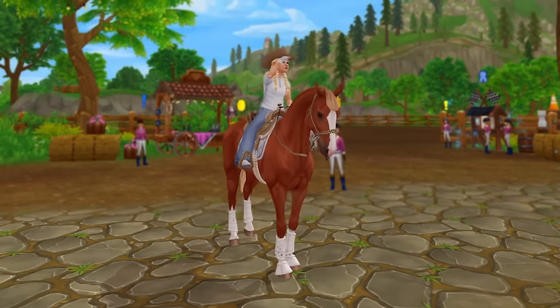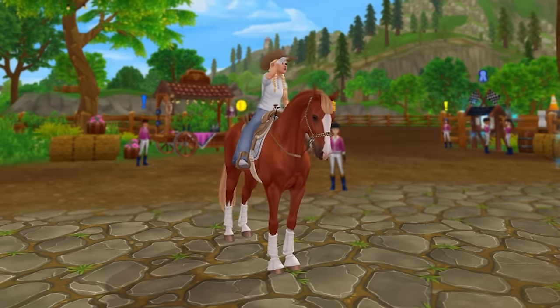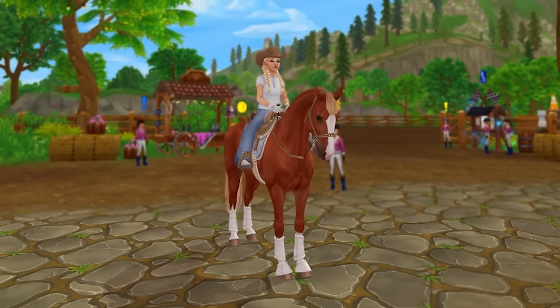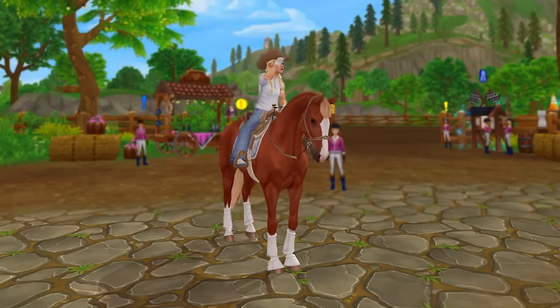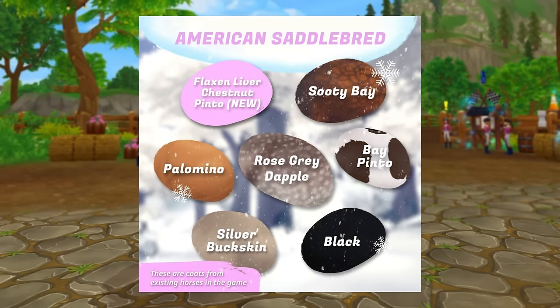The next brand new horse breed staying permanently, most likely released after the Equestrian Festival, is the American Saddlebred. Star Stable actually posted pictures of these horses 15 weeks ago, so we are expecting them soon. These are the next horse breed being released through the Selle Français horses — the breed itself being released. In terms of coat colors, we are getting the original seven: the new color is the flaxen liver chestnut pinto, plus in-game existing colors: sooty bay, bay pinto, black, rose gray dapple, silver buckskin, and palomino.